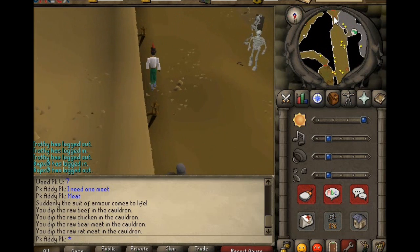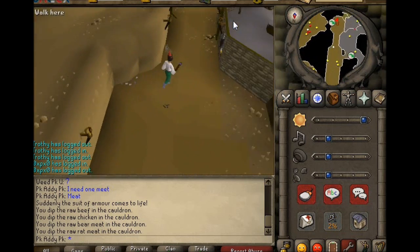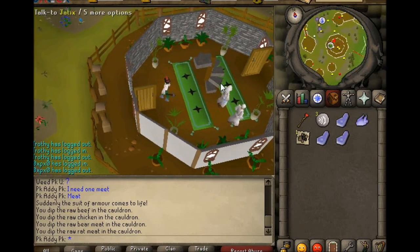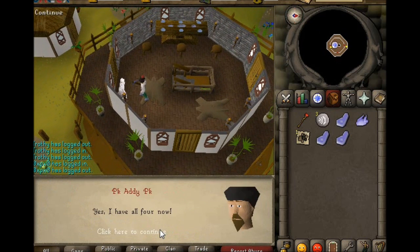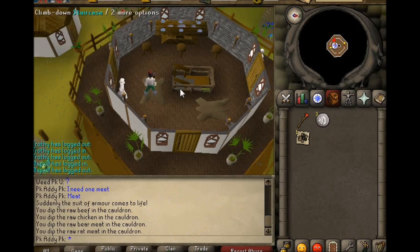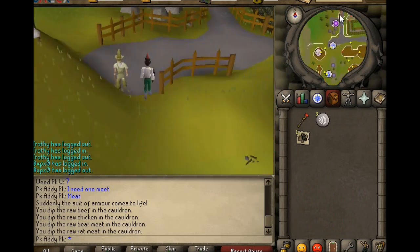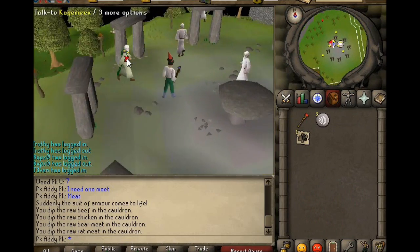Now we're going to go back to the building where you can buy the veils. Head up the stairs and talk to him again. Now head back to the guy we started the quest with, just north of here — just chat to him again.